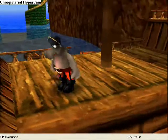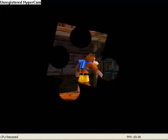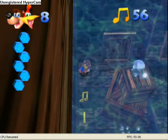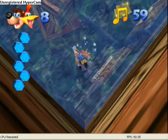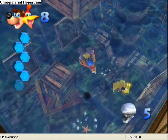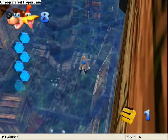He got half his gold already, so the other half can be down here. Now down here there are notes, and there are also mumbo tokens you can see there, and there's the other half of his gold. Let's grab the mumbo token — well, Mumbo's token — and grab the gold.